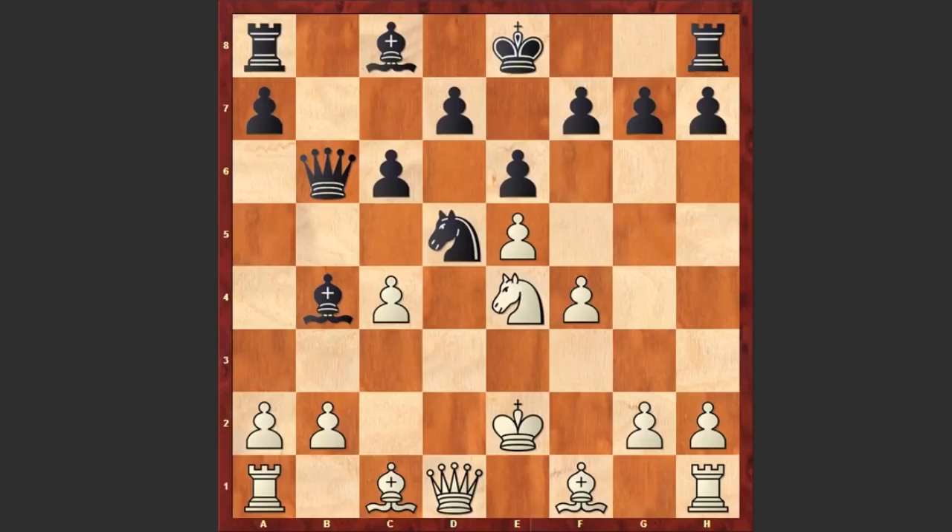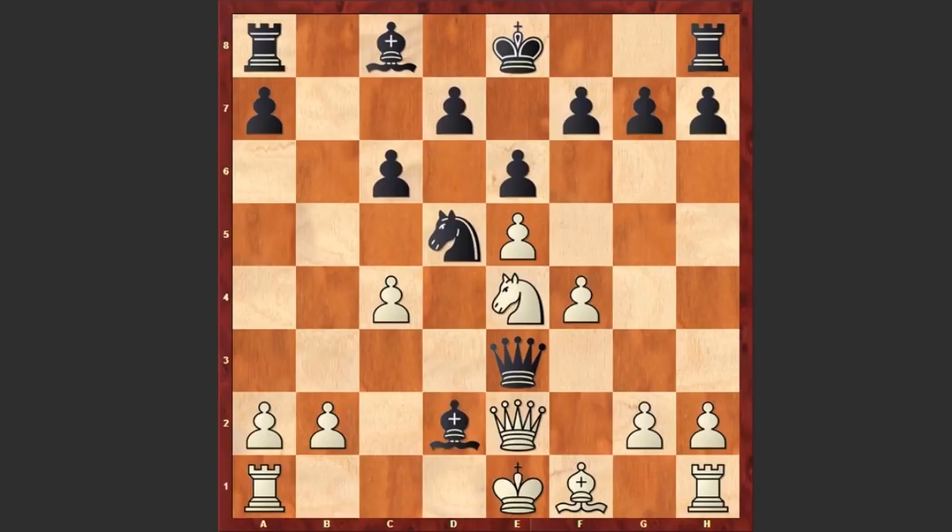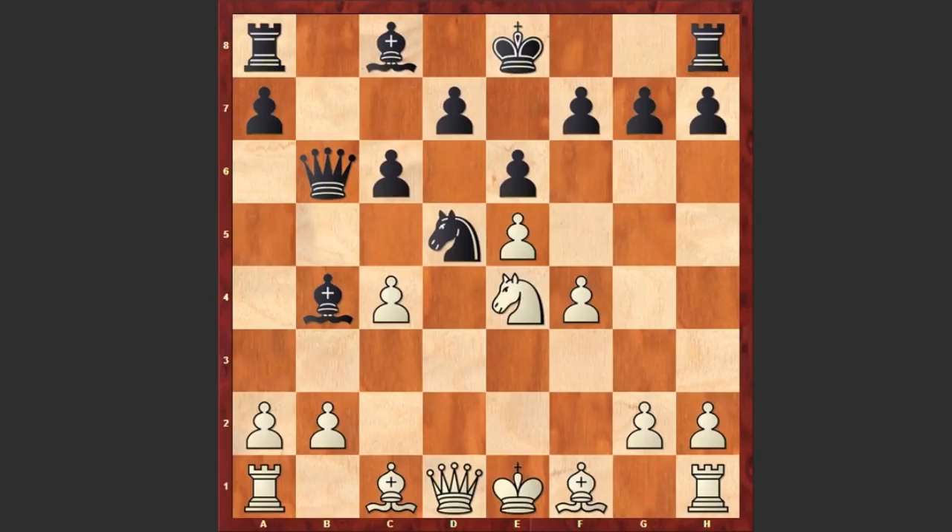This is popular theory and there is nothing wrong with the Ke2 move. If you play something like Bd2 instead of moving your king, then black can play Qe3 check and after this forced line you will lose your pawn on f4. That's why after Bb4 check we see Ke2.